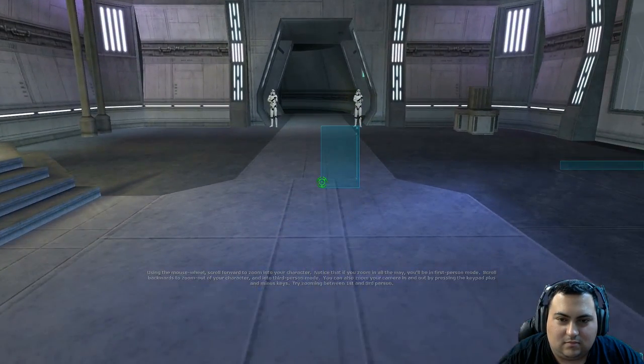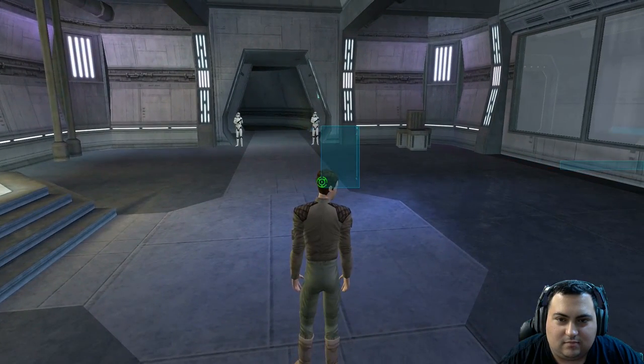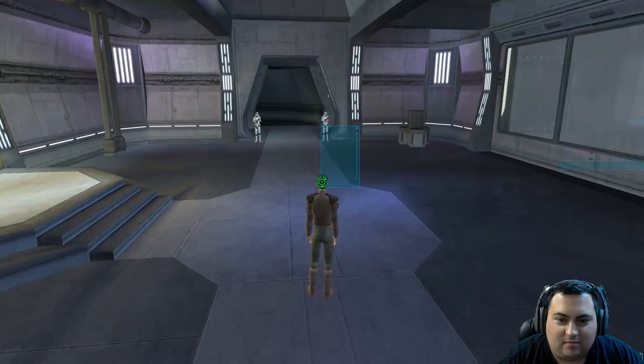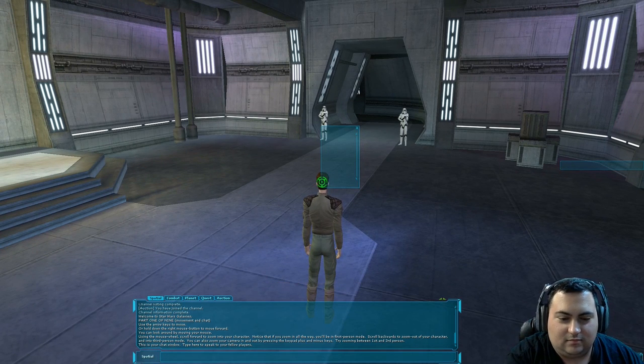Try zooming between first and third person. Pretty easy. Type here to speak to your fellow players — go ahead and try it. Just type what you want to say and then press Enter. Hi.